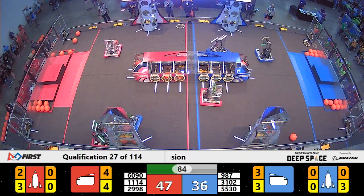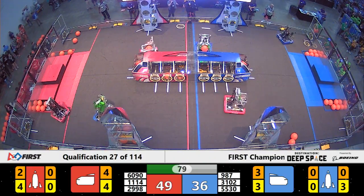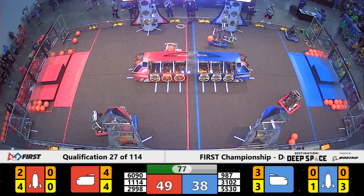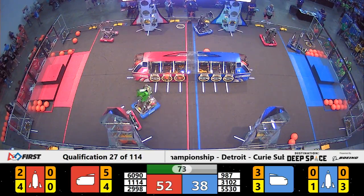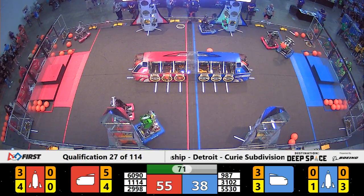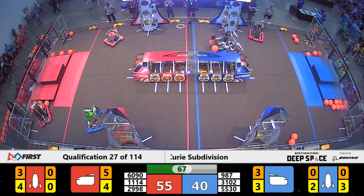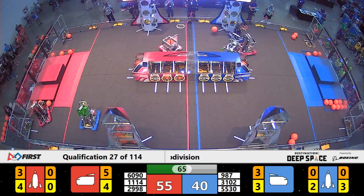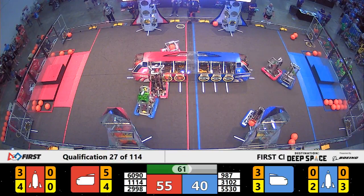987 is up against some really tough defense from the red alliance. Our referees are there making sure that no lines are being crossed, boundaries are not being violated, and no penalties are being committed. However, it is making the High Rollers' job a little more difficult to do what they normally do.